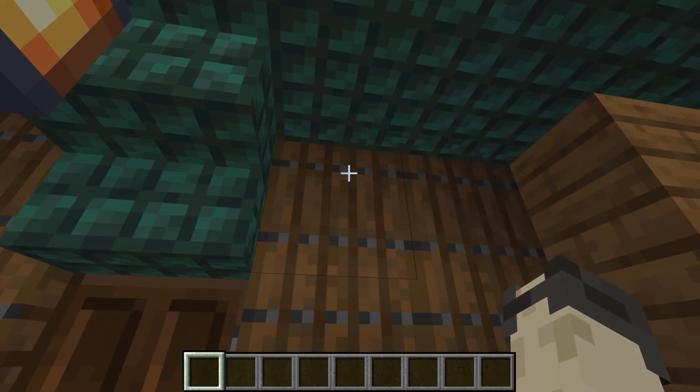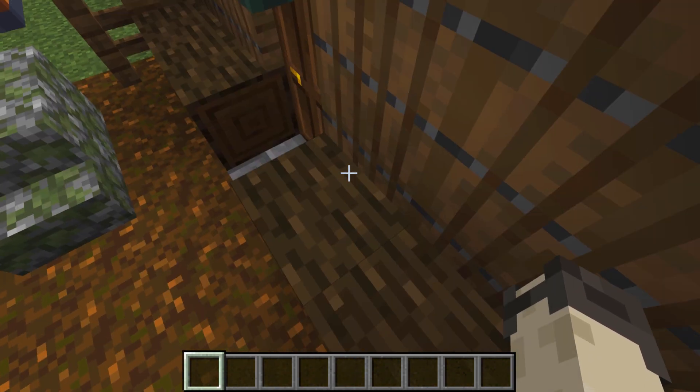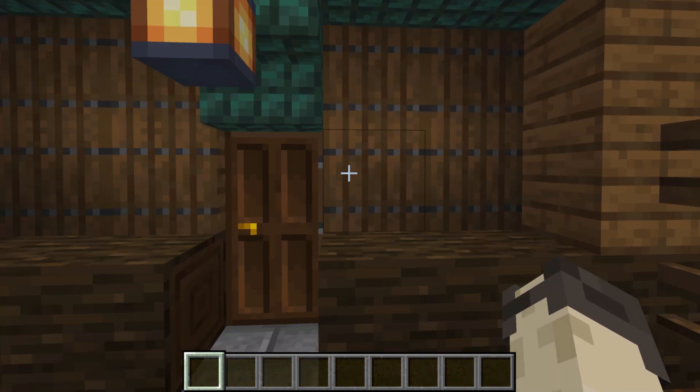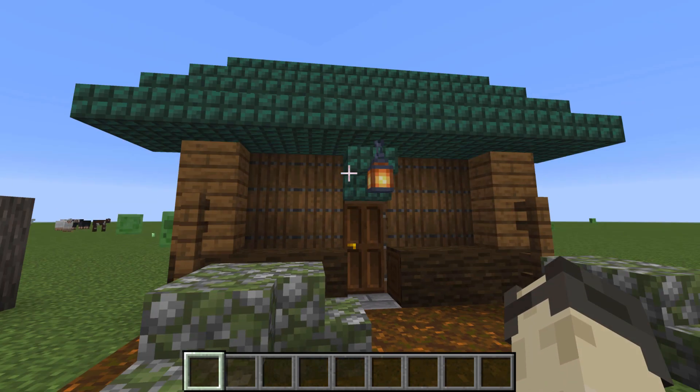I wanted to give some depth to the walls so the trap doors really help to add to that, because as you can see it takes up this block space but there's still the outcropping. This uses the dark oak door as well because if I had used the spruce it would have gotten lost in the spruce trap doors.